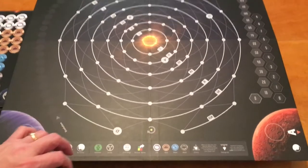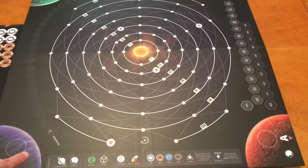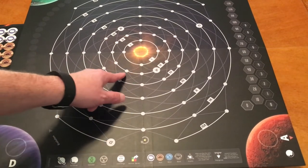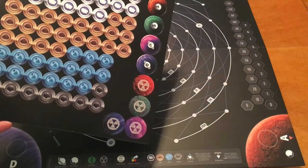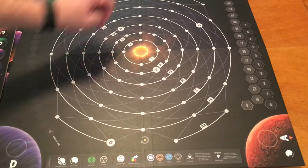So you have the different planets — A, B, C, and D. You can see the more bolded lines and then there are these fainter purple lines that allow you to go from basically one orbit to another orbit. The timer of the game is when you use these matter tokens — they go in these spots here until you get all the way up there and that'll end the game.